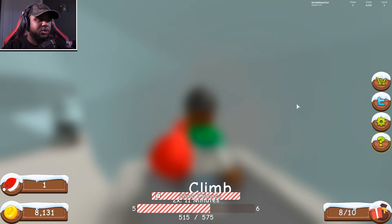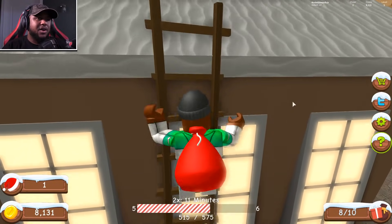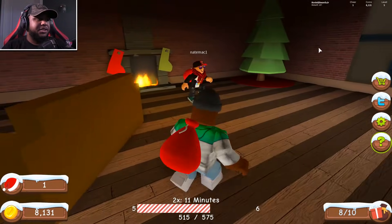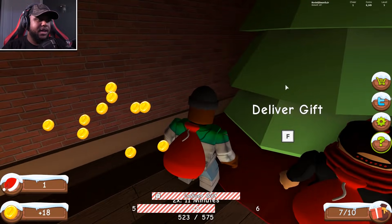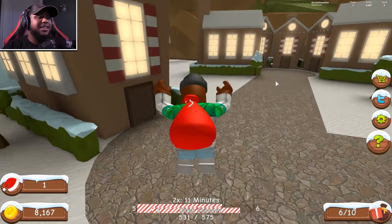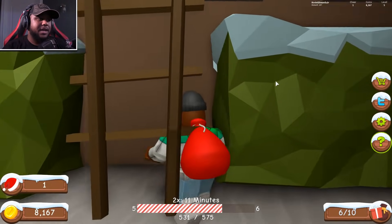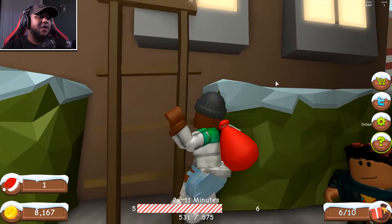I delivered two gifts there! All the lights are on at these houses, so we've got to be careful. We also got some more help from others delivering — my boy right here helping us out! Delivering a gift there, putting two there — it's freaking awesome, literally delivering gifts around here. We got like five houses together here and there are ladders on the side. Going up — my climb is so fast!